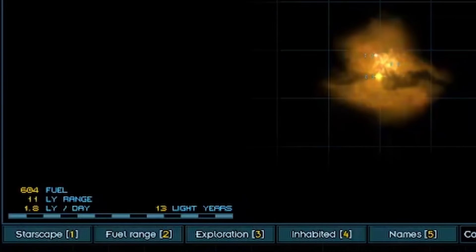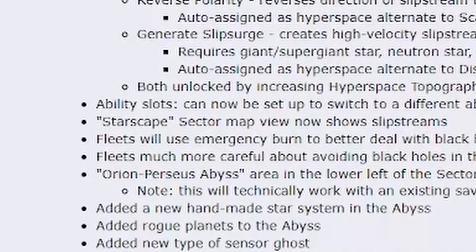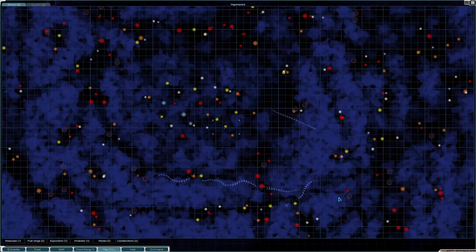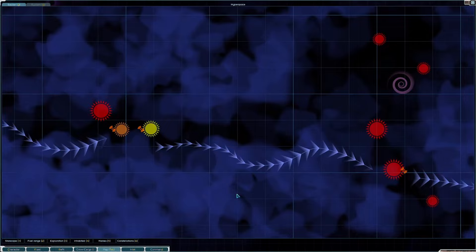Now, a new tab will be added to the map. You should be able to toggle Starscape in the sector map to show slipstreams. Actually, it's already being shown — this is apparently how slipstreams look on the map. Very helpful on Starscape.